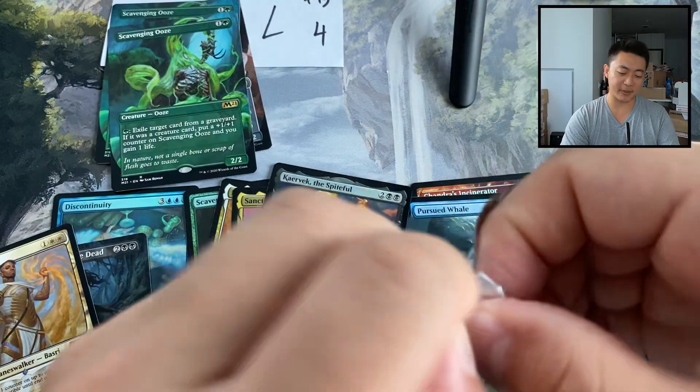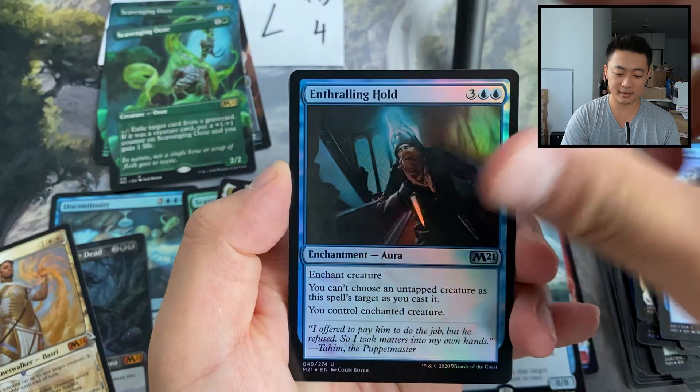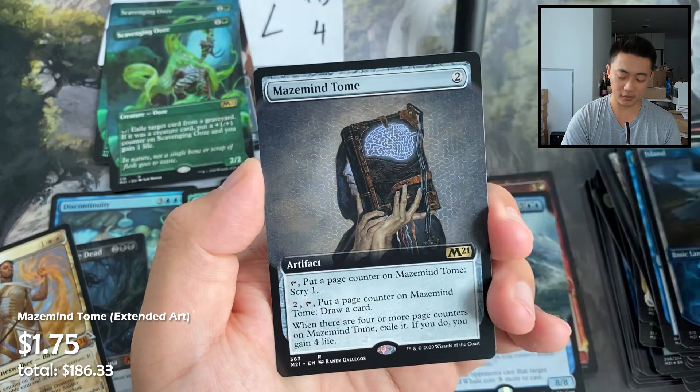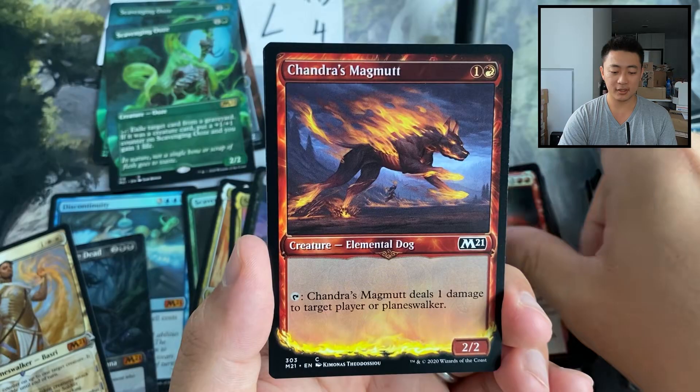Last pack — I'll be a little more careful and create some suspense. Are we going to see a Teferi? Core 2021 is a Teferi set after all! Foil showcase island, Maze of Ith foil extended art, Animal Sanctuary — gorgeous — Double Vision, Chandra's Magma, Garruk's Uprising.